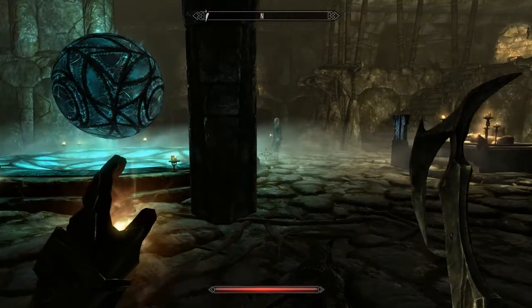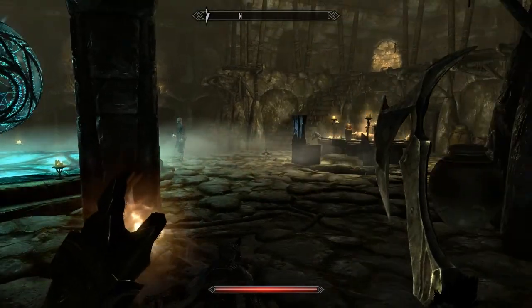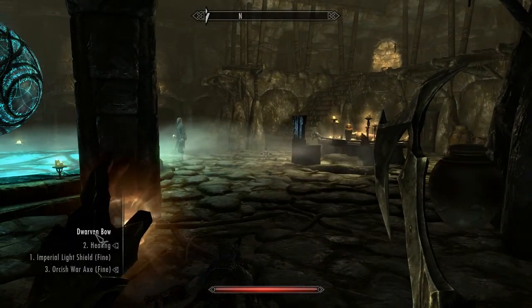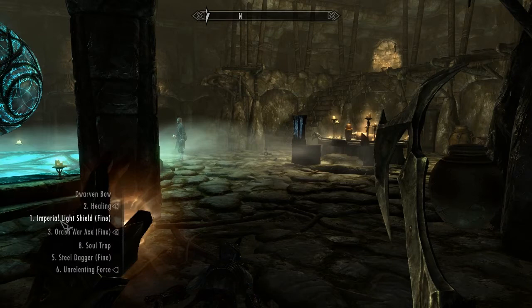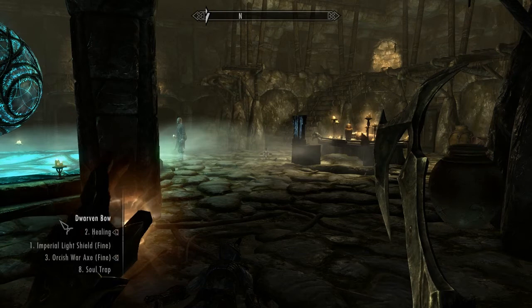Now they are in your favorites list, and if you press Q it will open this. Here you can see I have numbers in front of the weapon names, which means the hotkey. So if I hover over my dwarven bow and press 1, hotkey 1 will now make me pick up my dwarven bow.